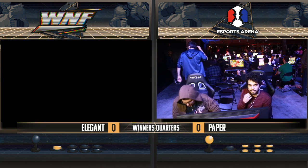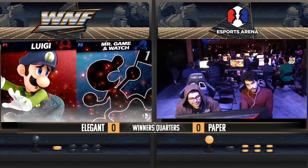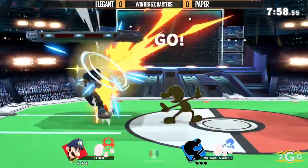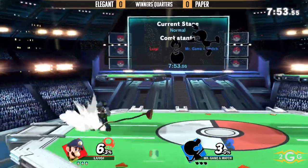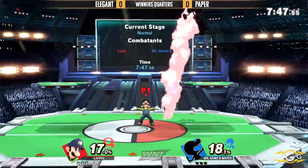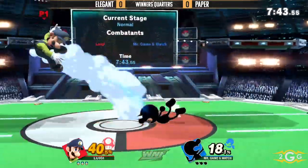Elgin could actually zero-to-death Paper consistently because right after he's out of that sweet spot range, it's very hard to combo Game & Watch because he's so light. On the reverse side of that, his down throw up-B or down throw down-B might kill super early too. But he can't utilize fireballs in neutral because Game & Watch will bucket that, and if he gets three of those, Game & Watch has a 30-power move that kills.